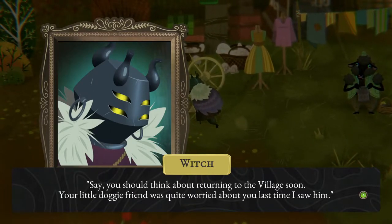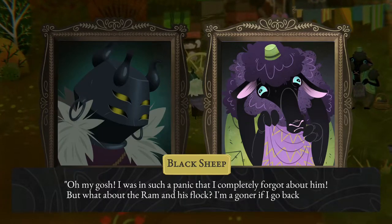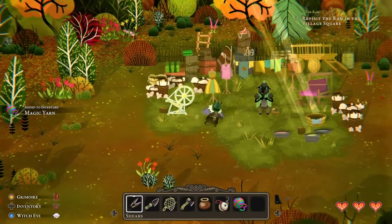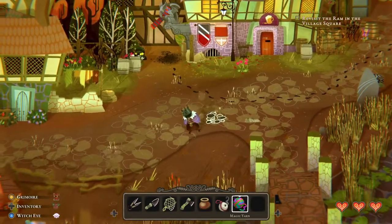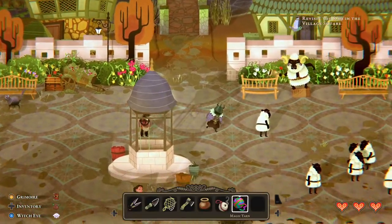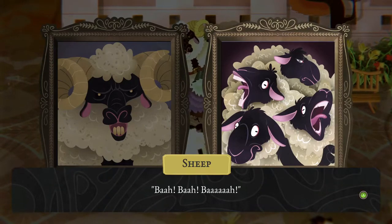Say, you should think about returning to the village soon — your little doggy friend was quite worried about you last time I saw him. I was in such a panic I completely forgot about him. But what about the ram and his flock? I'm a goner if I go back there. You leave that to me. He's just right here. Colour is the path to division, and division is the bedfellow of damnation.